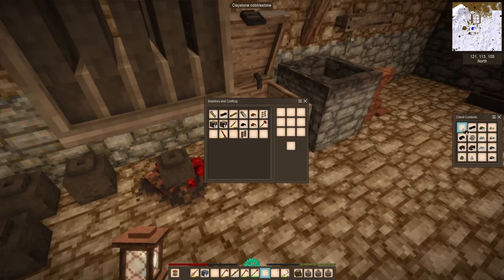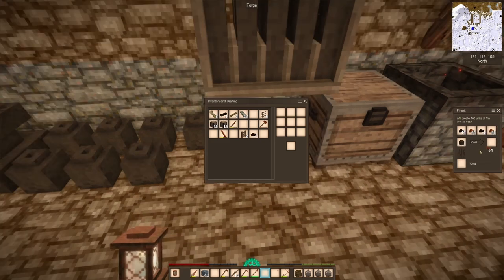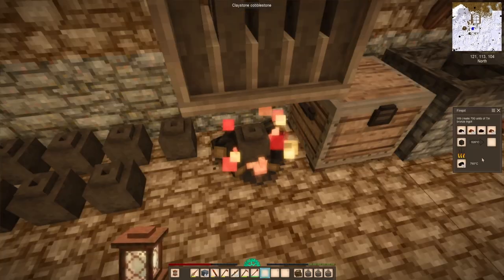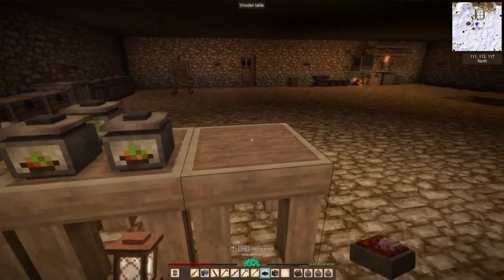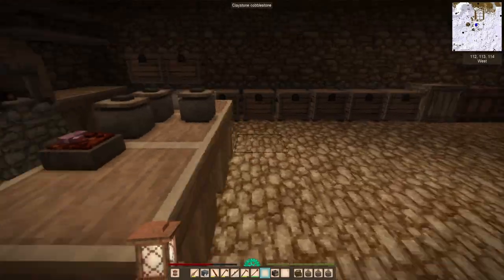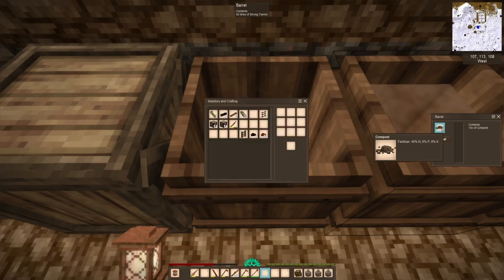We're going to be making some bronze, and the way we're doing this is we're smelting down some copper and tin together. It's 10% tin to 90% copper. There's a little bit of wiggle room there, but on the whole you should use as little tin as you can possibly do.